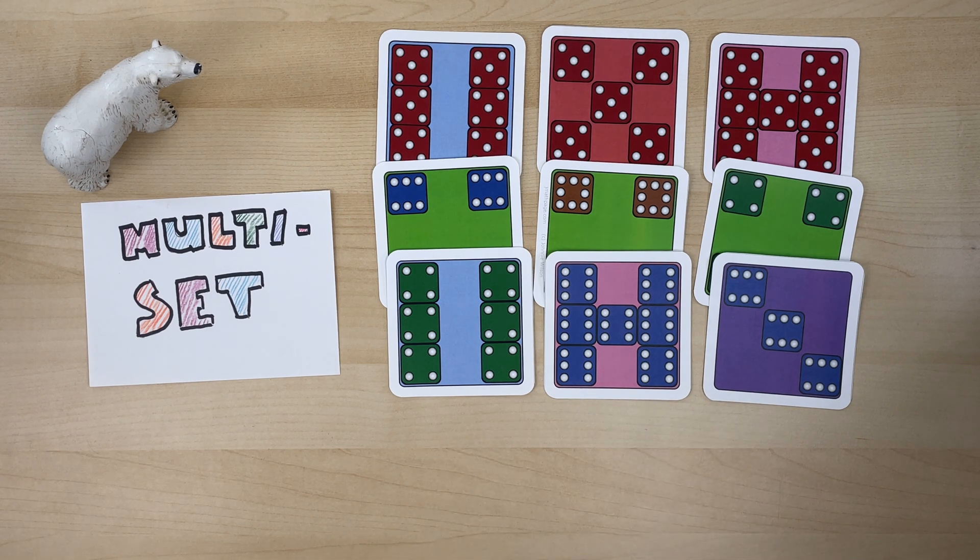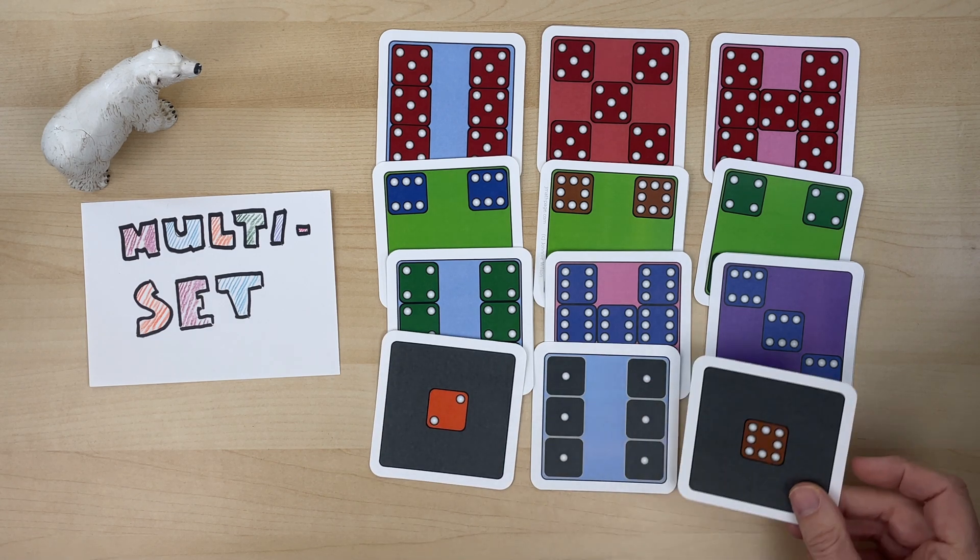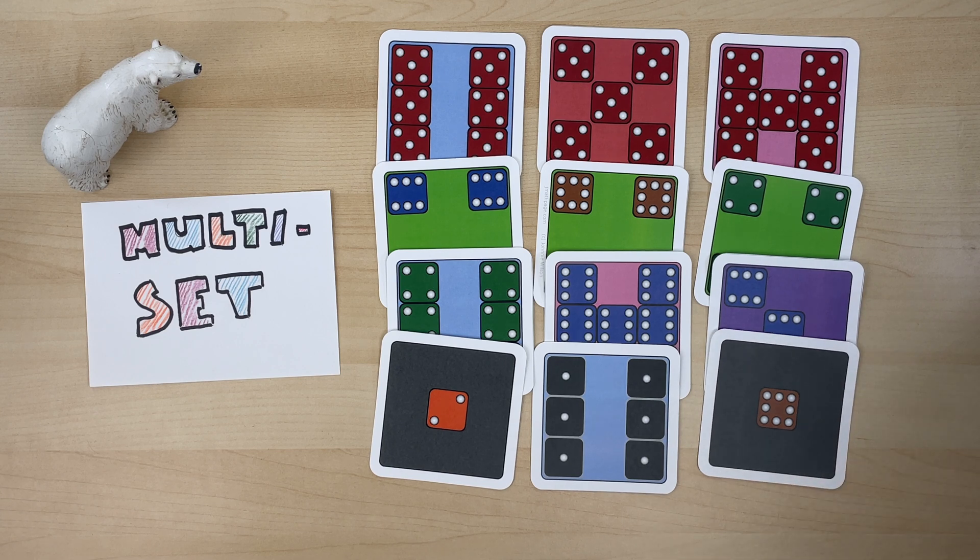Here's another example. You see black on each of them — black is always about one. This is one two, these are one on each of the dice, and this is about one eight. This is also a set. So in Multi-Set, we're looking for sets of three cards that have the same color in them — it could be in the background or on the dice, but it's always the same color across all three cards.